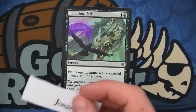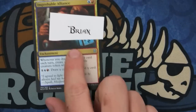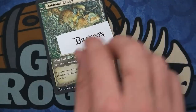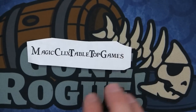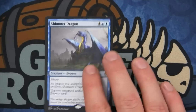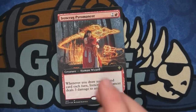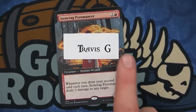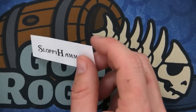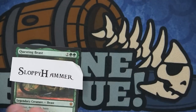Epic Downfall goes to Jordan. Brian gets the Improbable Alliance — the card I keep trying to make work. Good cyber card right now in one of the decks. The Oakhame Ranger goes to Brandon. Magic Clicks Tabletop Games — it's a mouthful — gets the Shimmer Dragon. I think this one's actually worth money right now, like twelve dollars maybe — pretty cool what it does. Travis G gets the Iron Crag Pyromancer — really fun card in the phoenix deck right now. Sloppy Steven gets the foil Questing Beast — dang!